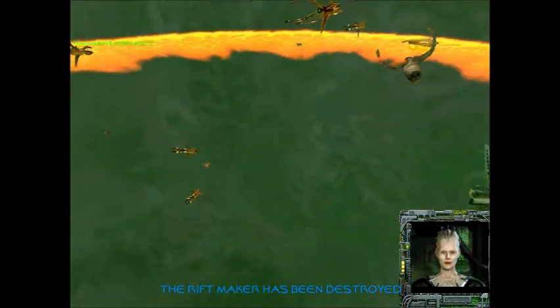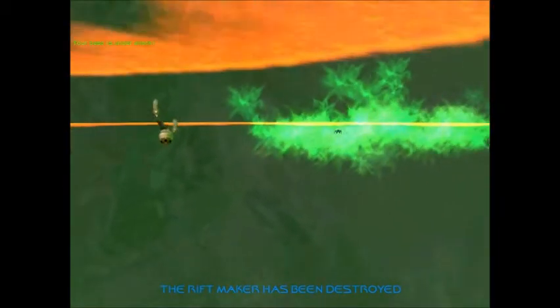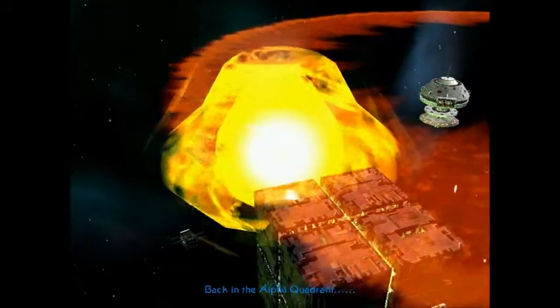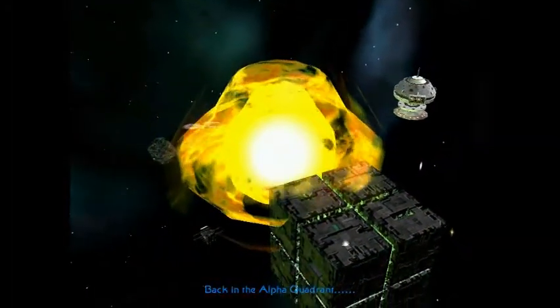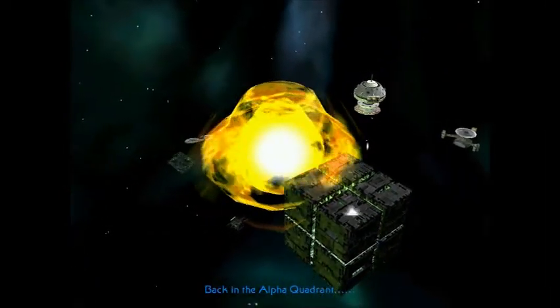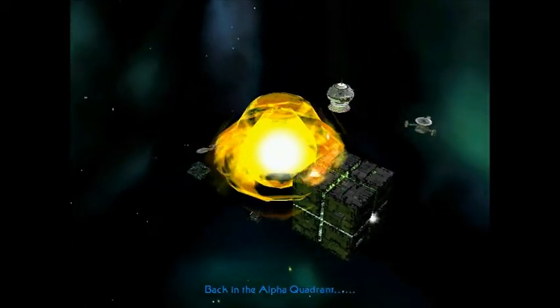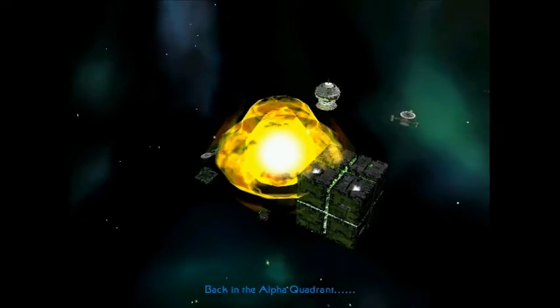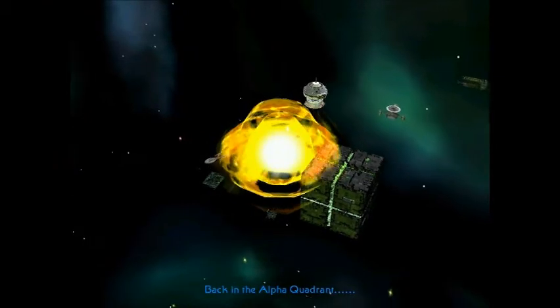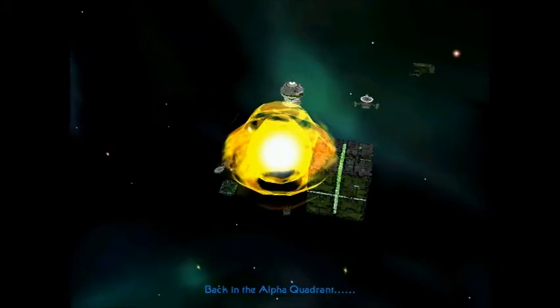Now we must leave Fluidic Space before the Rifts collapse. Borg Queen, now that we have defeated Species 8472 and closed the Dimensional Rift, it seems that the time to terminate our alliance is rapidly approaching. I have already contacted Starfleet and an armada is en route to escort you to the Transwarp portal. Once you are back in the Delta Quadrant, it will be destroyed. And make no mistake about it — any further attempt made by the Borg to establish a foothold in the Alpha Quadrant will be, what you are so fond of saying, futile.